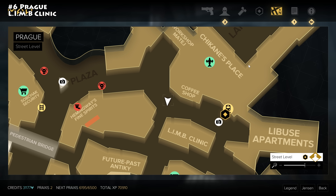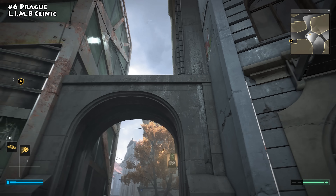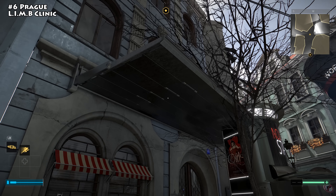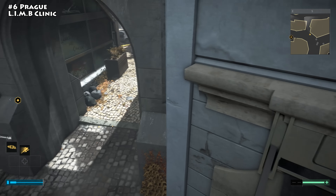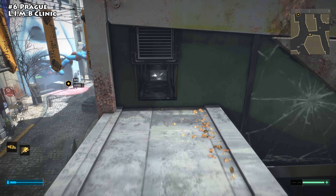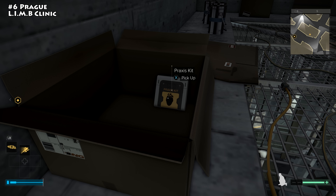The next Praxis kit is in Prague near the Limb Clinic. You need to get up on a ledge — there are a couple ways to do that. There's an awning you can remotely deploy, or you can stack objects to climb up. Deploy the awning, jump over, then head into a vent. Drop down inside, and in a small cardboard box you'll find your Praxis kit.